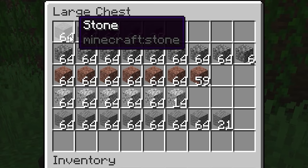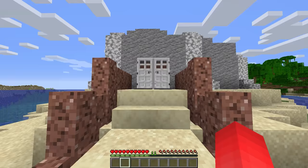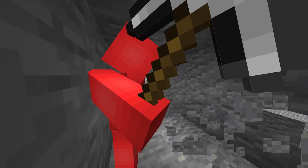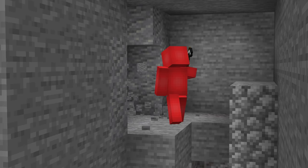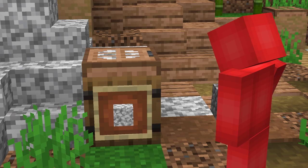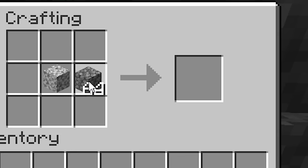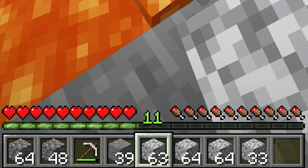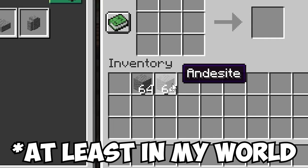Number three: when Minecraft added the new stone blocks, it added so much more variety to our builds. I've personally gotten a lot of use out of andesite, but I never seem to have enough after a mining trip. Luckily, it's actually possible to craft andesite using diorite and cobblestone. If you put them into the crafting grid, you're able to get some fresh andesite out of those two blocks. I'm still not a fan of diorite, so I'm glad it has a use now.